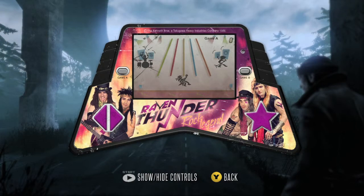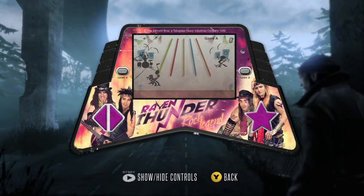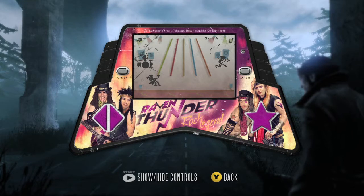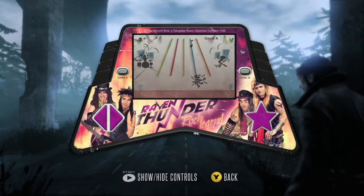This one's called Raven Thunder's Rock Legend, and this is how the game works. It's basically like those Tiger Electronics handheld games from back in the day, or something like the Game and Watch. You control the guitar player and steer him down the lanes as music notes come, and you want to hit the button right before the music note hits you.